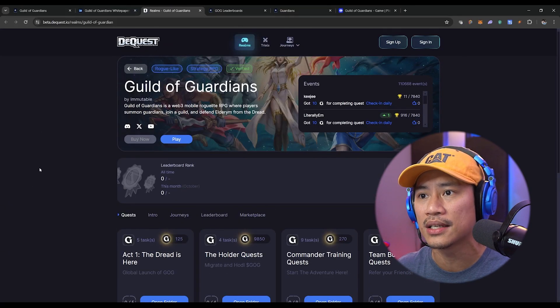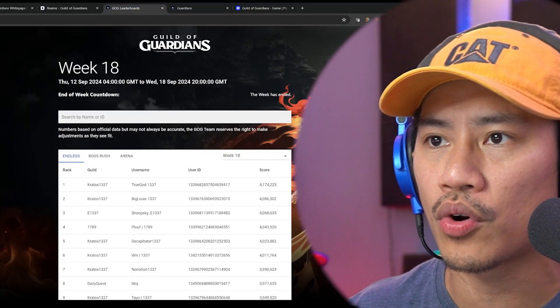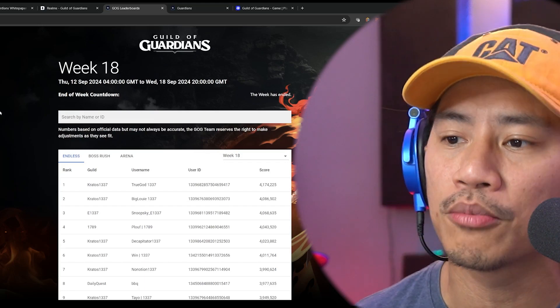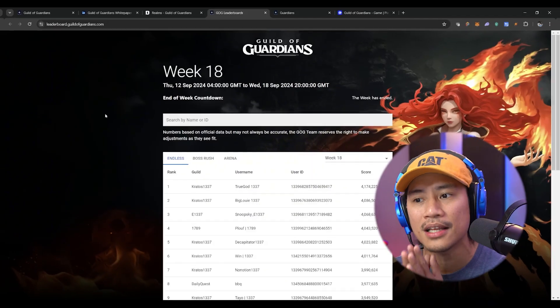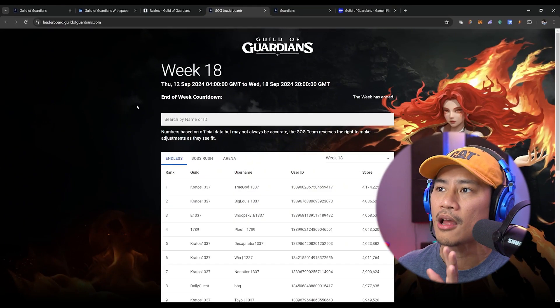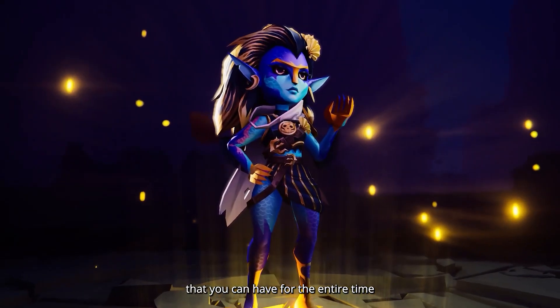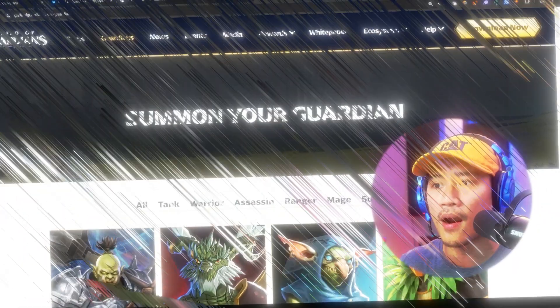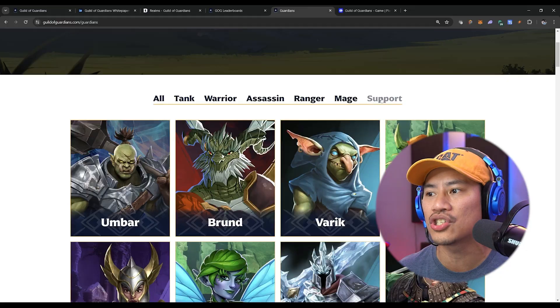This is their DQuest page for Guild of Guardians — there's a lot of information here as well, including leaderboards. They reward players who continuously play and excel in the game. This is essentially a strategic skill-based game. These are the guardians: you have Tank, Warrior, Assassin, Ranger, Mage, and Support.